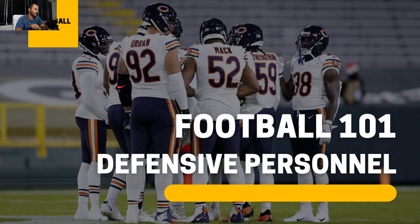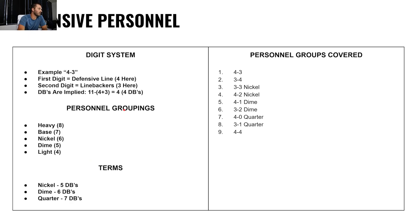We're starting out with defensive personnel. First, let's go over the digit system. We did offensive personnel last week, and we're doing defensive personnel now. The example is 4-3. The first digit is defensive linemen — so in a 4-3, there's 4. The second digit is linebackers — so in a 4-3, there's 3 linebackers. DBs are implied: 11 minus (4 plus 3). Remember PEMDAS.